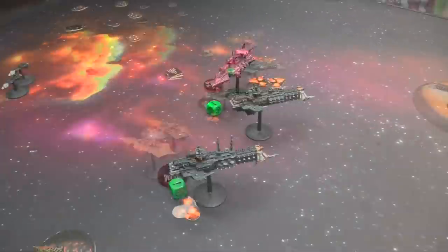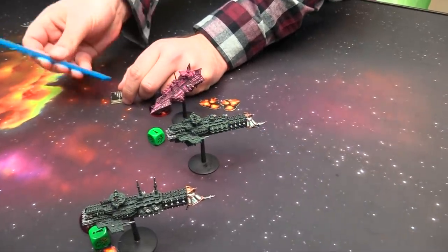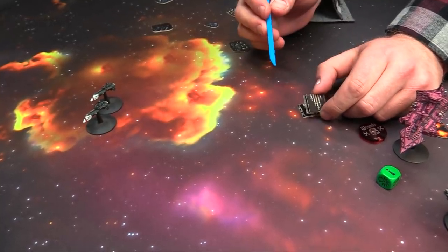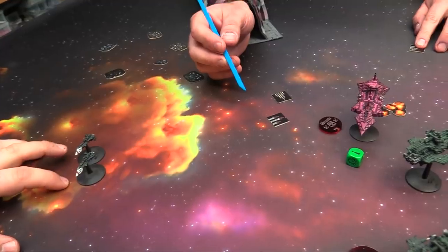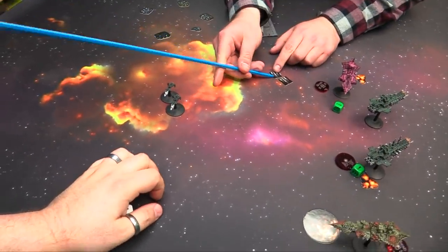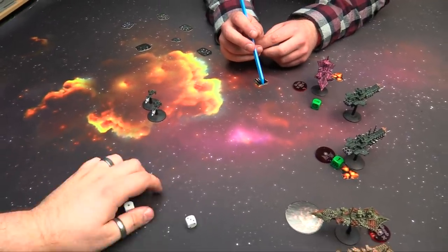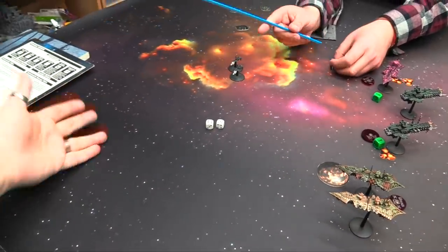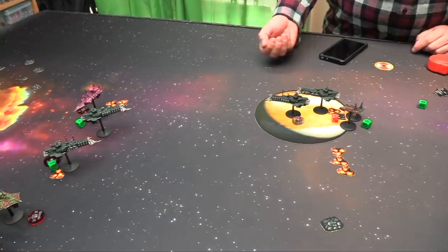Three hits get through — shields drop. Two crits! First crit: nine — Bridge Smashed! Leadership nine drops to six. Second crit: eight — Thrusters Damaged, taking an additional point of damage, now crippled down to four and minus ten to speed. Bracing now, pass on a six — braced. Re-rolling a miss — one crit. Braced — nope, goes down. Is it a crit? It is! Exploding crits everywhere. That's a five — Prow Armament Damaged, Nova Cannon is shut down.